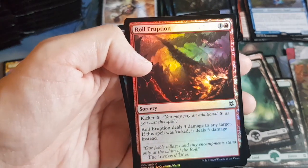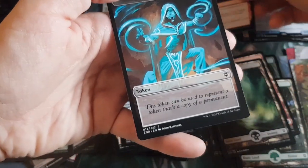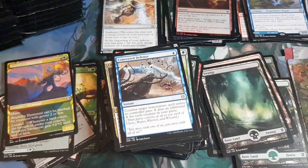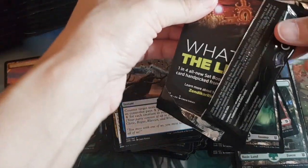The foil is Floral Eruption — perfect as a foil, looks like it's actually erupting in real time. Then a copy token. I'll take the last pack of this first third.